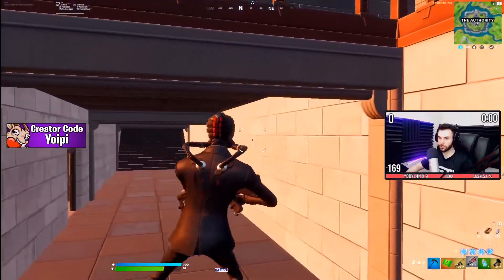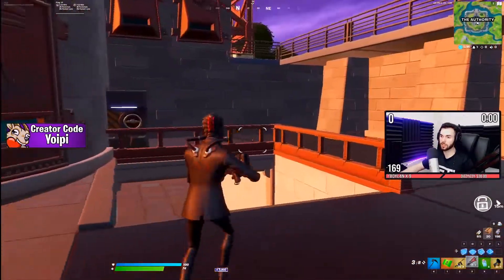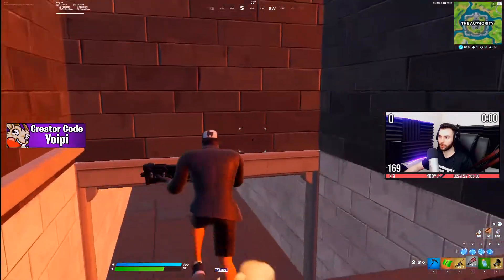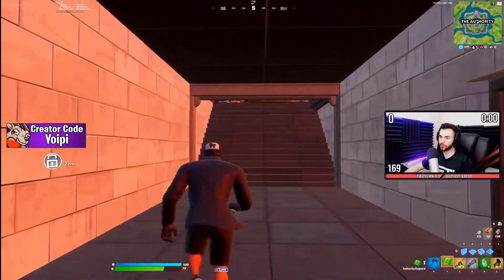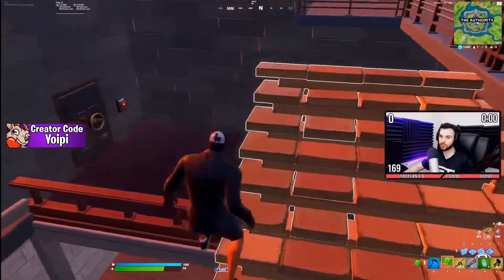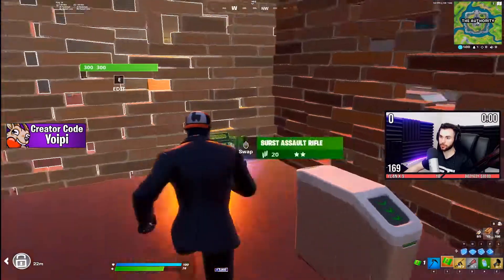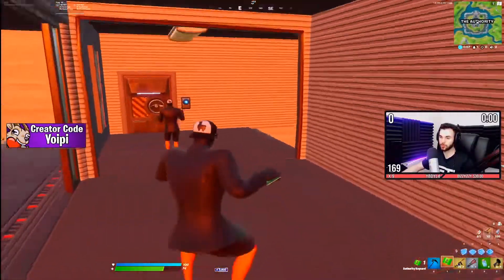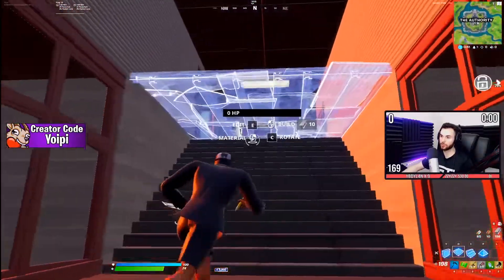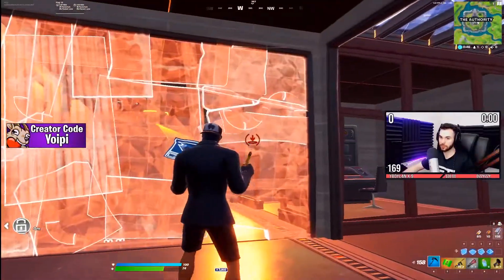A pro tip I like to do: no one's bothering me because I'm boxed up — that's why I try to box her and then kill her, it's just a lot easier. I take the grappler and the drum gun. You can see the vault is on your screen, but what I like to do is go for the disguise kit again. Looting the vault is way easier when you're in disguise.